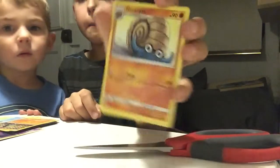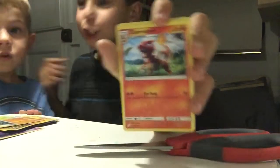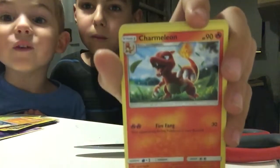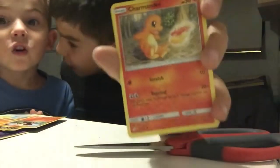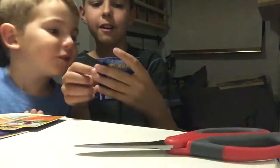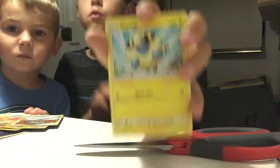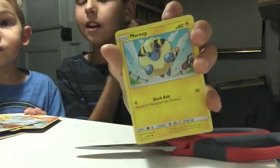And an Omanyte — I think it evolves from Unidentified Fossil. Cool! And then we have a Charmeleon — you got a Charmeleon! That one's cuter than my real one. It looks like a live lion! And a Charmander — wow, you got a Charmander. I already have one but that one's cute. Another Pharoseed — that's cool!